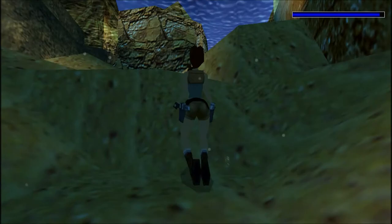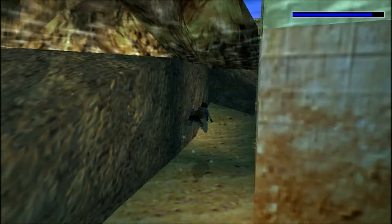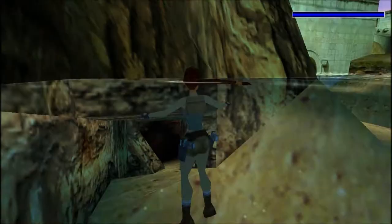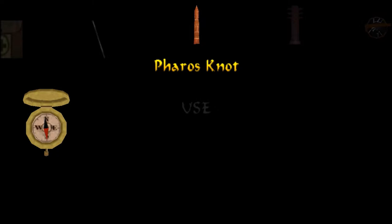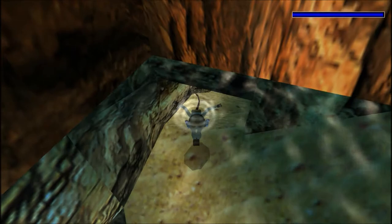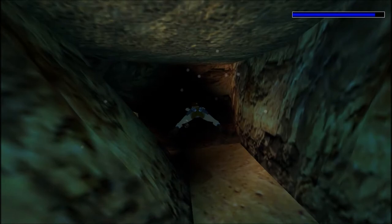Since we have both items, all we have to do now is go around the coastline and find the site where, according to Tomb Raider 4, the lighthouse of Alexandria was before an earthquake buried it. Interestingly, the level we are about to enter is actually called Pharos, the Temple of Isis — and the two items are also called Pharos Pillar and Pharos Knot. Pharos was the name of the lighthouse of Alexandria, so why it's referred to as Temple of Isis in Tomb Raider 4 is truly beyond me. Maybe the lighthouse was dedicated to the goddess Isis — no idea.